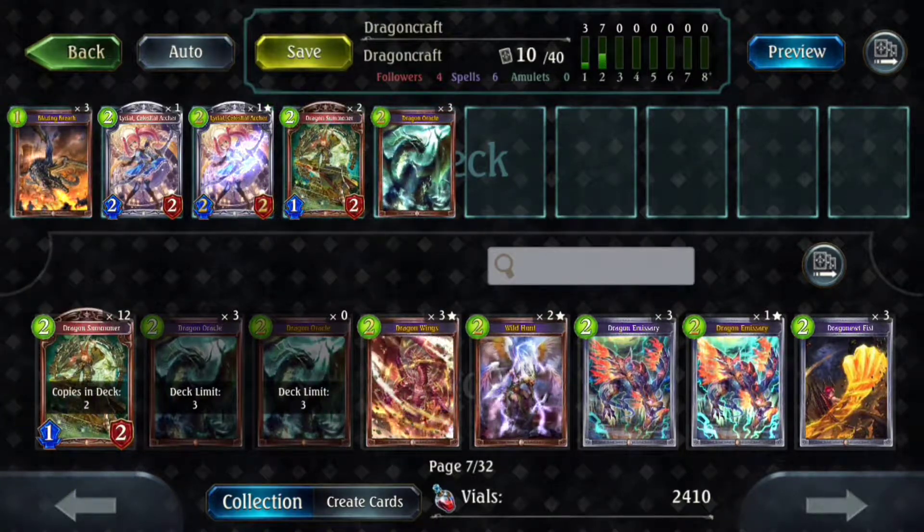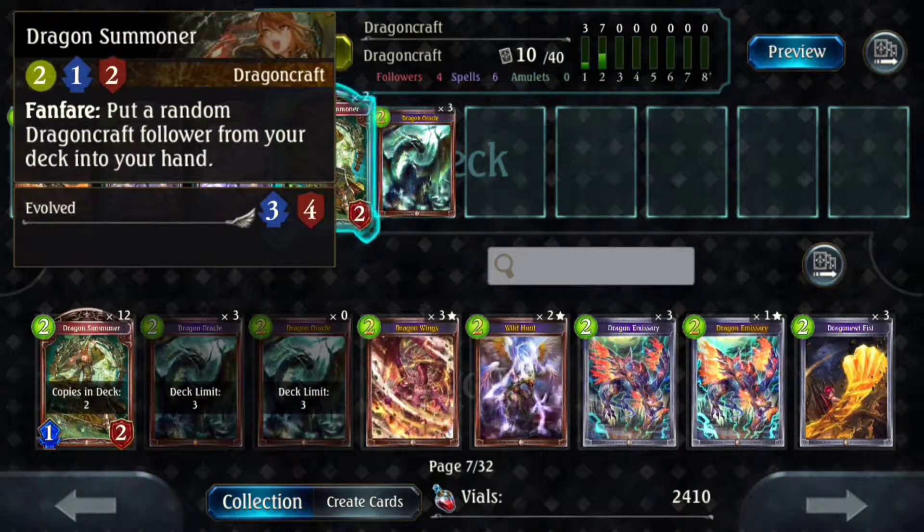We're going to do two Dragon Summoner. Dragon Summoner's fanfare puts a random Dragon Craft follower into your hand. Traditionally, for most Ramp Dragon lists right now, you generally only have Sybil, Oroboros, and Dragon Scyther, as well as Dragon Summoner itself, as your targets. Because you generally only play two Scyther and two Oro but three Sybil, that gives you almost a one-in-three to almost 50% chance to get a Sybil, which is pretty crazy. It's basically a Maid Leader for Dragon Craft.